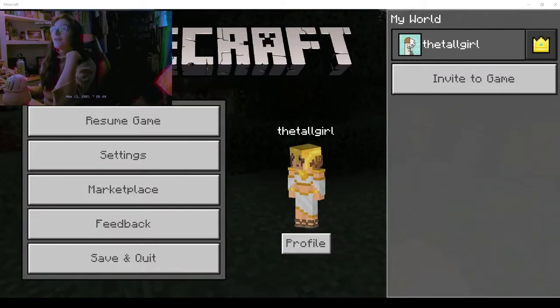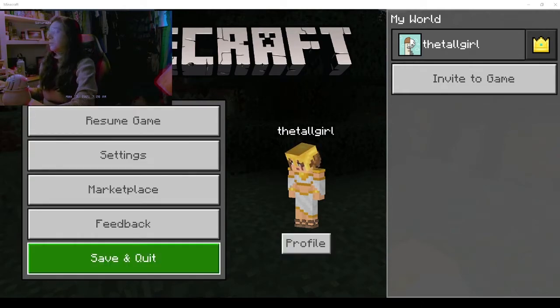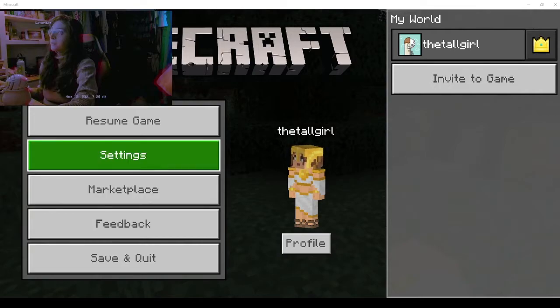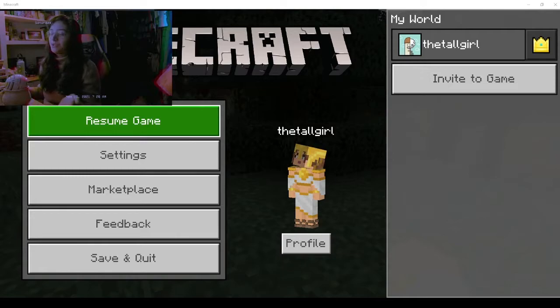All right, now on to what I'd call Part 2: playing the actual game. When you pause the game, this menu comes up — but remember, if you're playing in a multiplayer server, time is still going, so be aware of that. You have all the same menu options: Profile, Save and Quit, Feedback, Marketplace, Settings, Resume Game, and Invite to Game. So you can access whatever you need from any menu in the game.